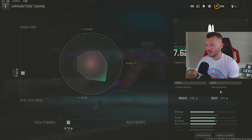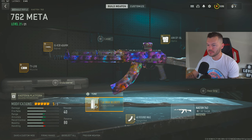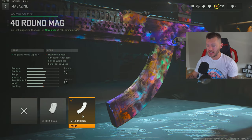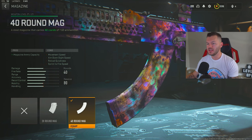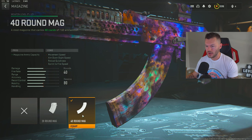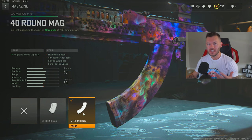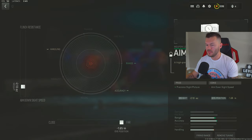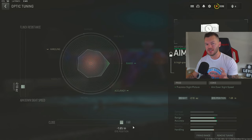We don't need to worry about the damage range con on the high velocity rounds for the Kastov 762. Then we run the 40-round mag — that's really the only downside to this gun, only having 40 rounds instead of 50 or 60. It kind of reminds me of the CR-56 AMAX. Lastly, the Aim OP V4 with negative 2.13 and maxed out for far distance — I always max out distance on my AR sights for more peripheral vision when aiming down.